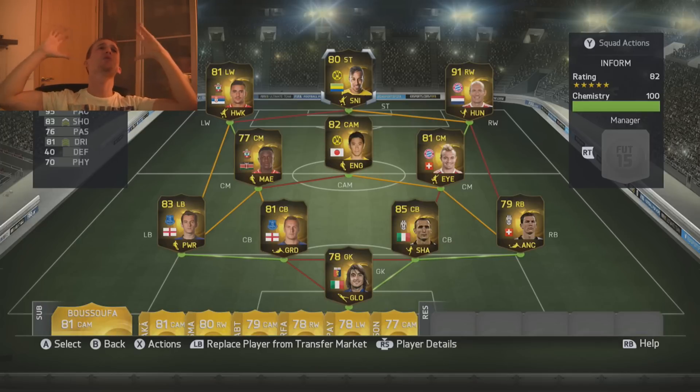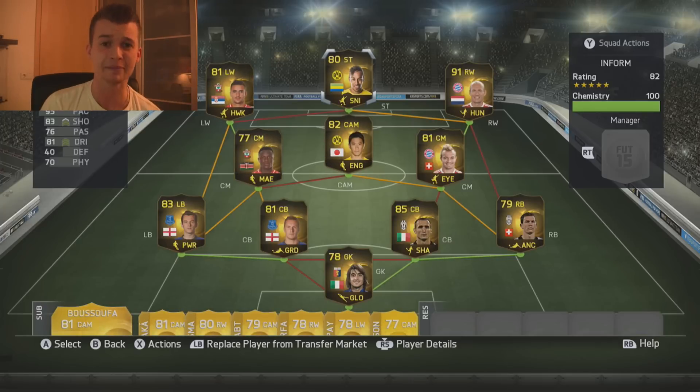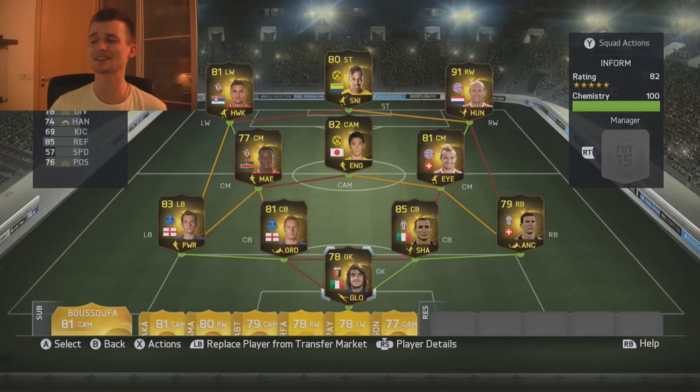Pierre-Emerick Aubameyang in the striker position. He's got 95 pace, 83 shooting, 76 passing, 81 dribbling, but only 3-star skill moves. This freaking team is unbelievable — it's full in-form and it's got the full freaking package. I am in love with this team, but now it's time to see if it's good or not. So here we go — game number one!